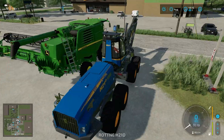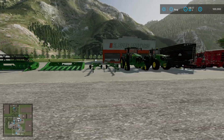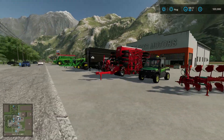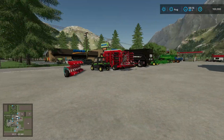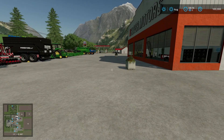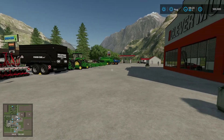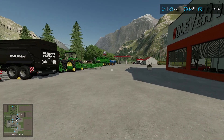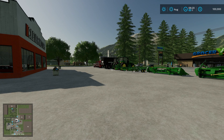Here's the equipment they start you off with in challenge mode if you want to use what they recommend — including a pickup truck. The reason it's all at the store is so you can decide and pick what you want without having to drive back. That's a nice feature. Now let's take a look at regular New Farmer mode so I can also show that off to viewers who haven't seen it.